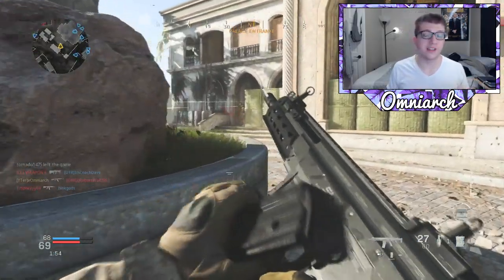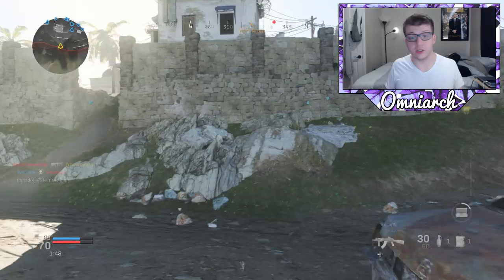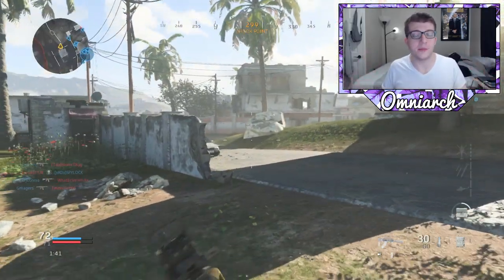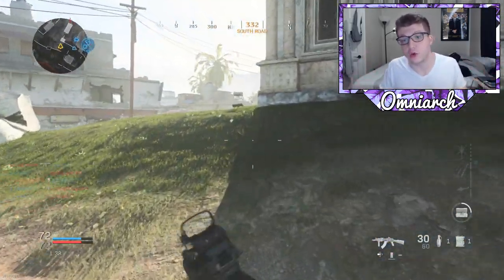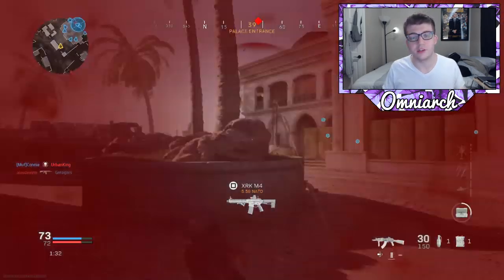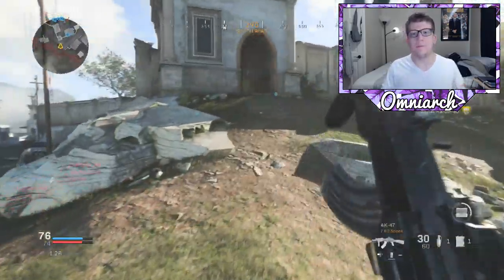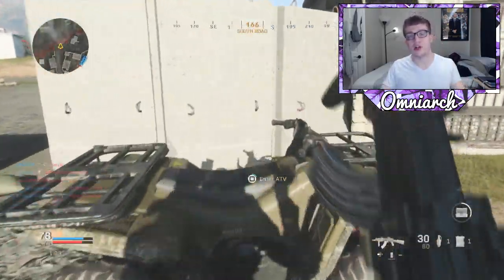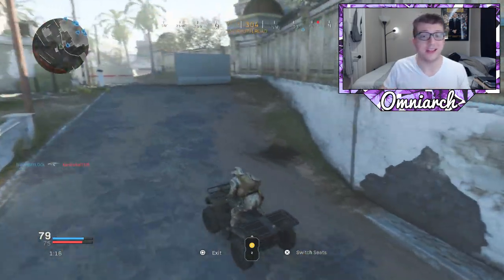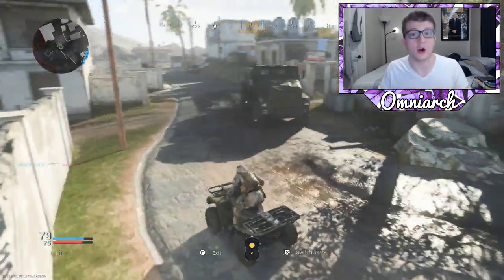The other submachine gun you get at level four is the P90, and this is going to be the third gun I recommend. It's one of the best guns for the early levels, not only because you get it right at level four, but also because it's the best weapon to use at close range. So if you're playing a smaller map, the P90 is probably going to be your best bet, especially if you're really into rushing. Personally, I haven't had success with rushing in this game — it's a lot slower paced than previous Call of Duties. But if you are finding success rushing, the P90 is probably the best weapon because it's accurate at close range and has a really high fire rate. It also has a really big magazine size compared to the other weapons on this list.